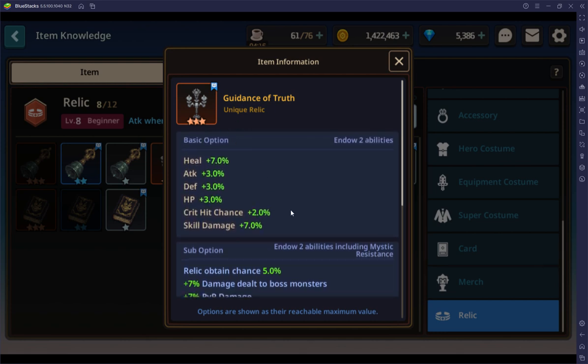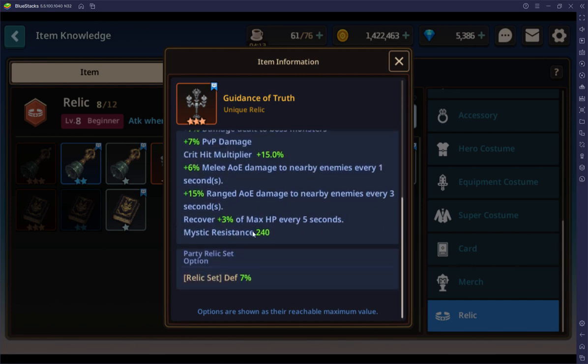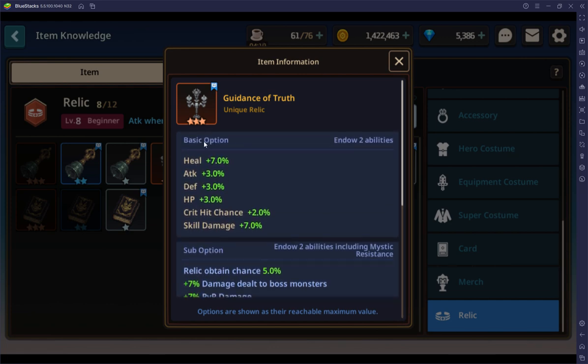These are what you're going for. There are three main things: the basic, sub, and party options. For basic, you can get these stats. These are all max, by the way, and you can't get all of them at once. You can get two of them — it could be attack and attack, defense and defense, or crit and crit.